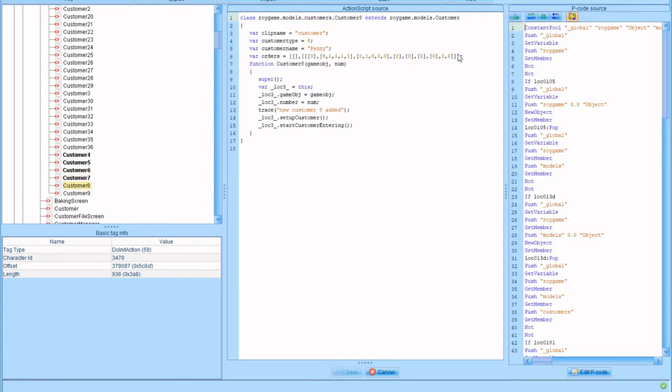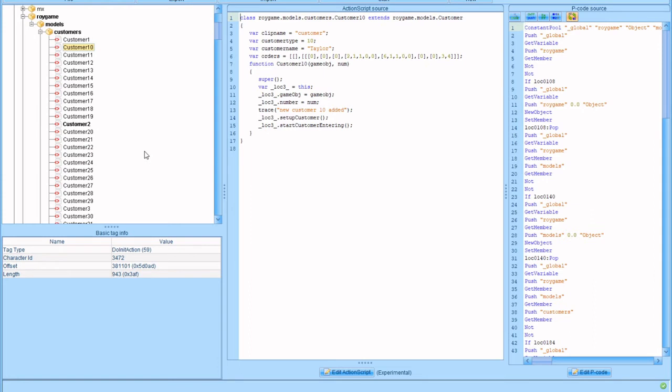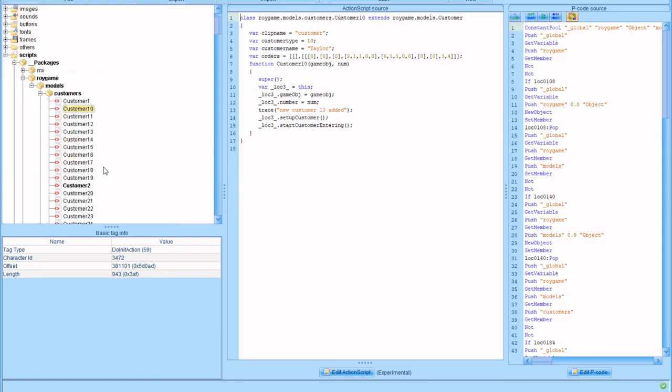This does nothing — it gives you zero advantage over anyone who wants to do the regular manipulation, as you can still do it. It does the same thing. This is just speeding up the process for anyone who wants to run this game, because anytime you close Flash Player it resets the manipulated cook time. So we did 1 through 9. Customers 1 through 9 all have manipulated cook times. Now I'm going to save this.